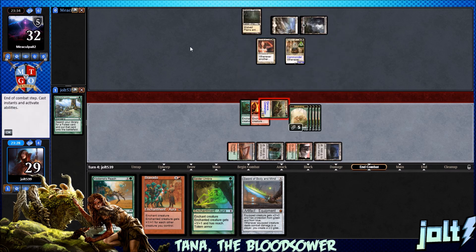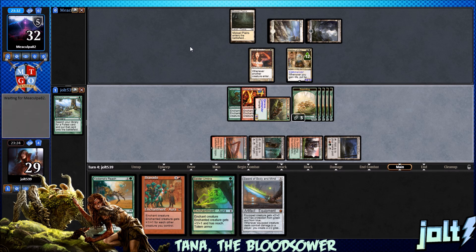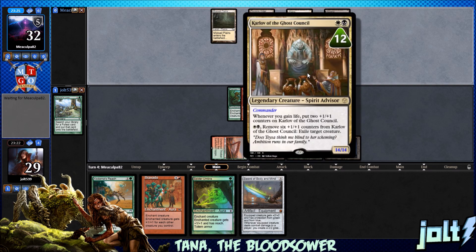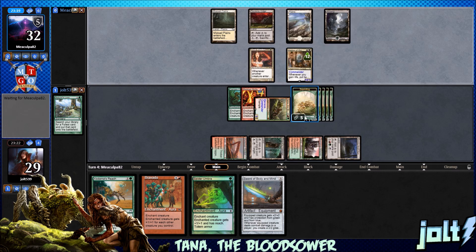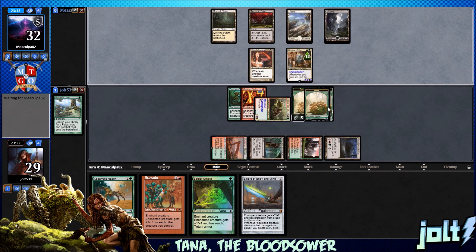That escalated really quickly — Karlov went from a 2/2 to a 14/14. Let's pass the turn. What they can do is go for some activations on Karlov — he's gonna be really big. If we don't want to lose to commander damage, they can exile a target creature by removing six counters and get rid of one of the Sapling tokens. But Karlov doesn't have Trample — that's the important thing right now. So we're gonna have tons of little Sapling chump blockers.